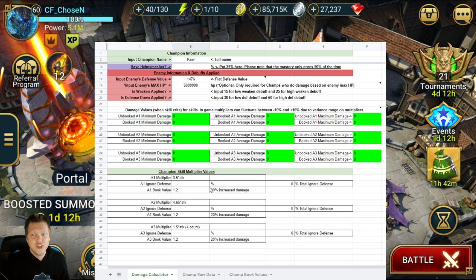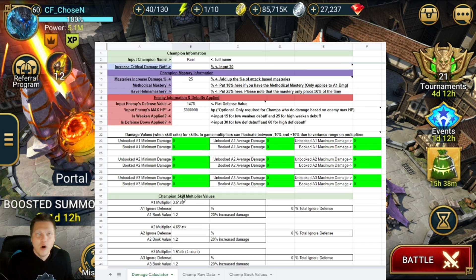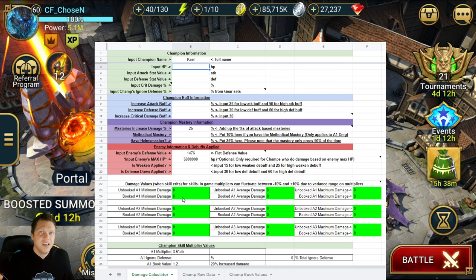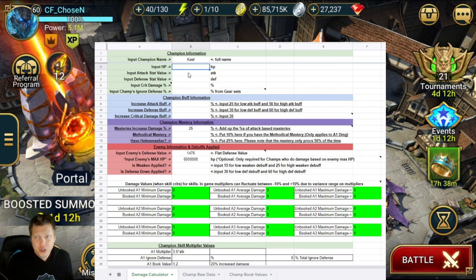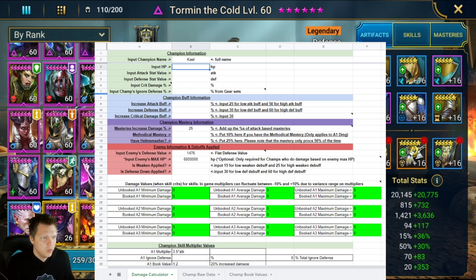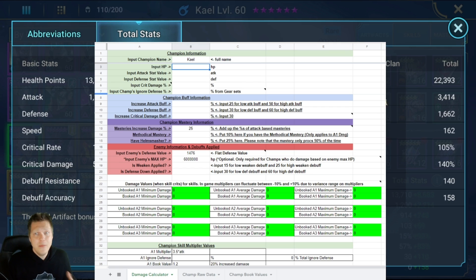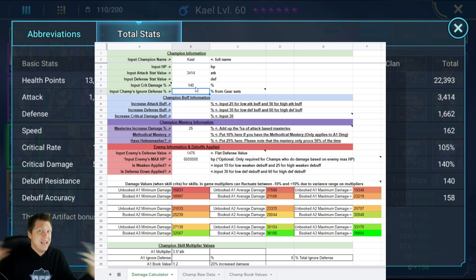Basically, you just put in a champion name and it loads everything ready to go. You've got your template, it shows you the multipliers — the A1 is 3.5 times attack, the book value, all of that — right here. All the multipliers fill in as you play with the tool. I'll pull up my Kali to show how it works. You go to Total Stats and we can see the attack of my Kali is 3,414.